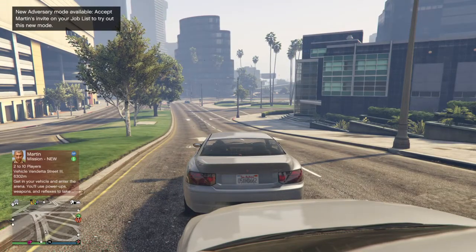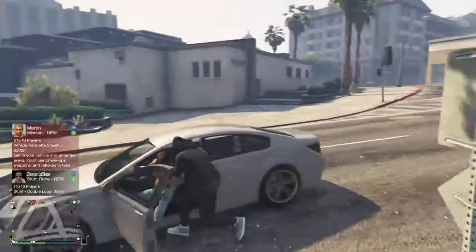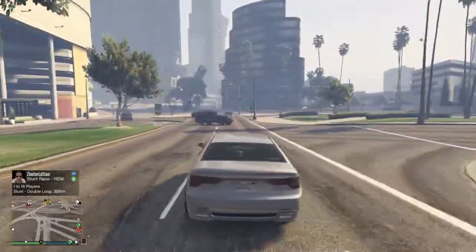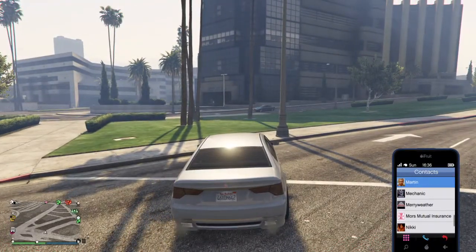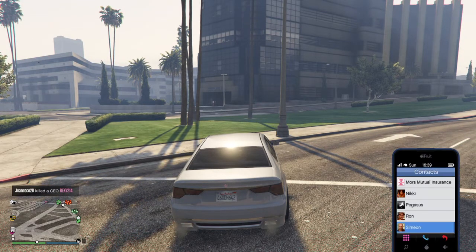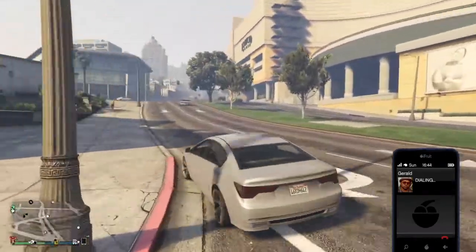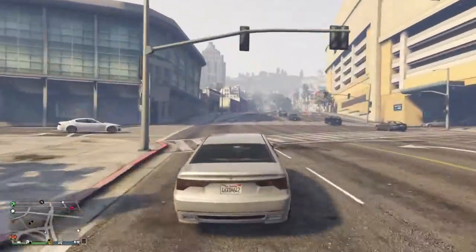It's gonna be really simple and easy to do this glitch guys. The first thing you need to do is get any car you want to duplicate - find the car you really need and it's gonna be fully modified. I'm gonna call Gerald. I want to be in a passive mode - request the right off, I'll send you something. This is the first thing you need to do.